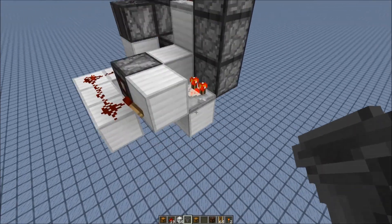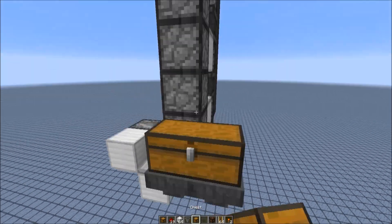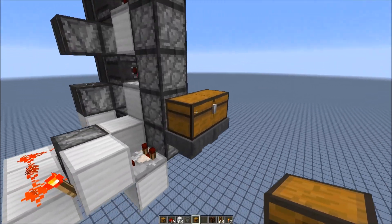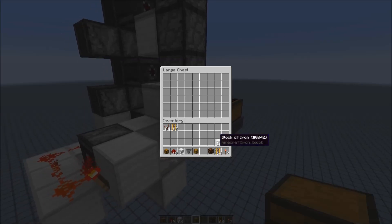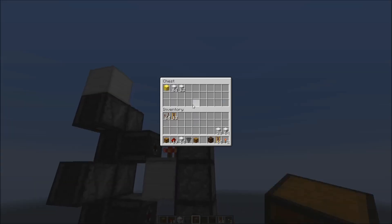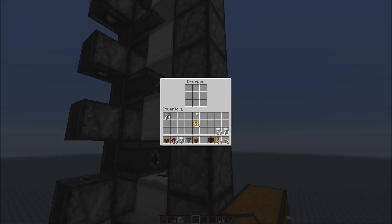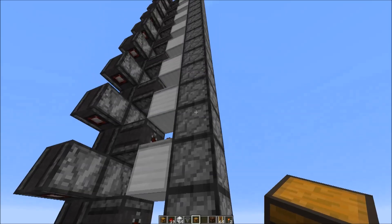Of course you can also attach two hopper lines at the bottom — you need two sides — because the dropper is twice as fast as a hopper. If you power it this fast, let's put in some iron blocks, as you can see here, to get transferred upwards. There are no items left behind, so if you look in this dropper you won't see any item.